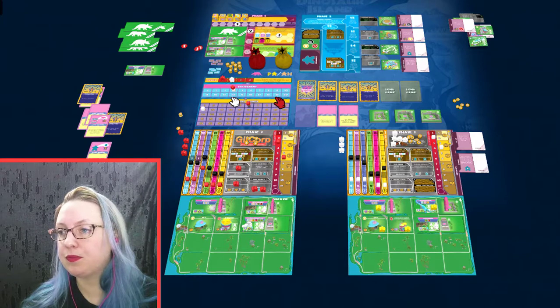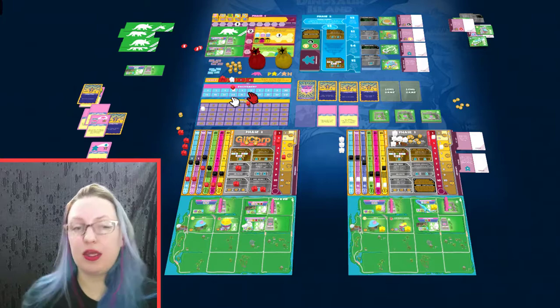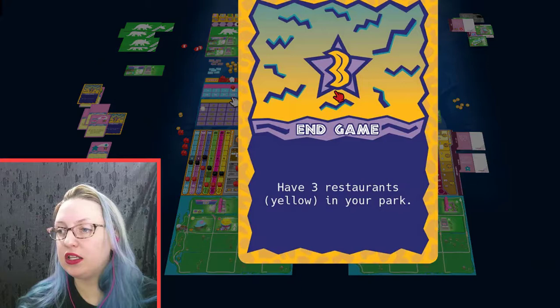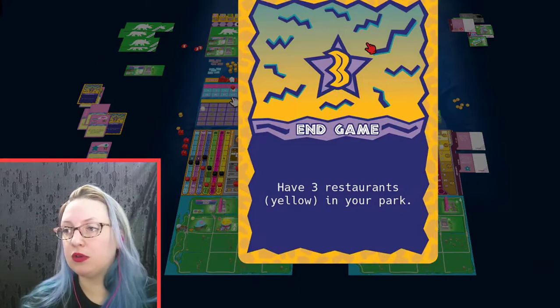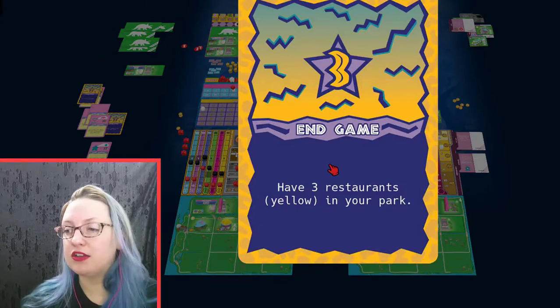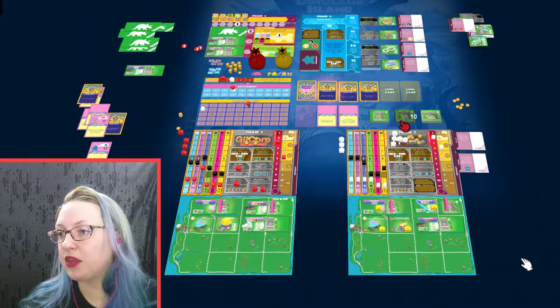Basically in the game, your excitement level is how happy your patrons are to be there. You also have a victory point scale and end game objectives. These are worth 10 points in the updated game, and as you earn them, you claim the card and take the points. That's how you treat the end of the game.